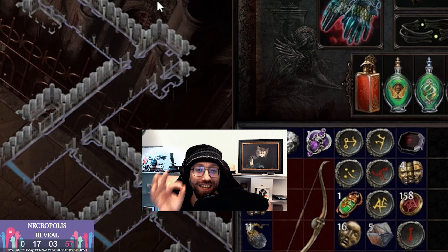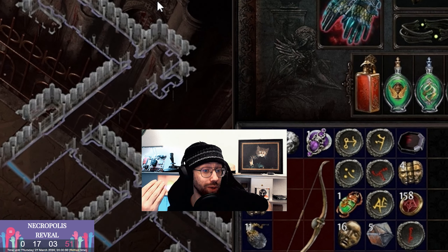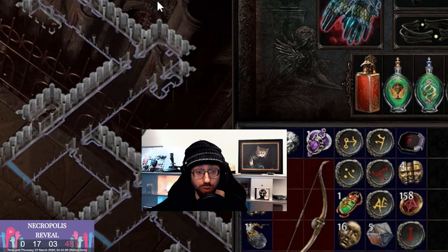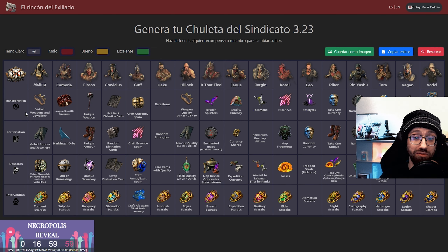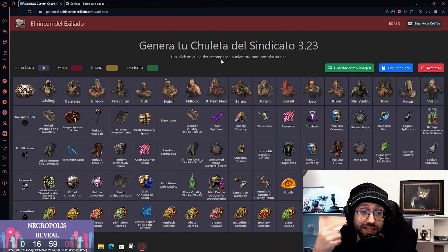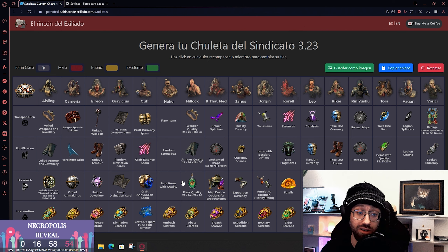There's also a new type of scarab right there — I don't know what it is. One thing I was thinking about is that a lot of the betrayal rewards have been removed, and historically when betrayal rewards have been replaced by new rewards it was always previous leagues going core — like legion stuff added to Vegan, blight stuff to Riker, catalysts to Leo, and expedition currency and expedition scarabs to Janus. This league we're already losing the extraordinary quality crafts from Hillock, the Aisling research rewards, and the Jorgen research reward.